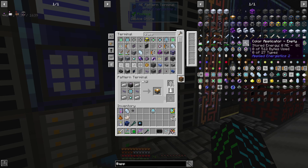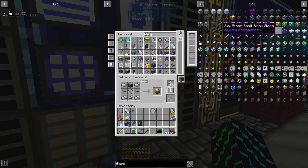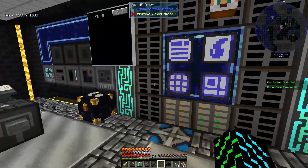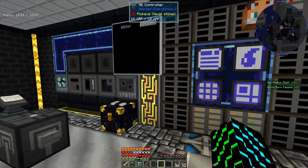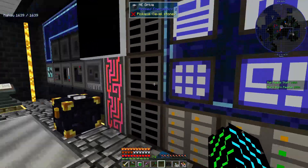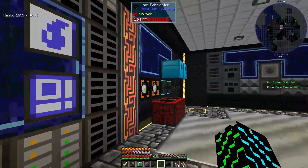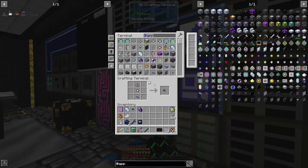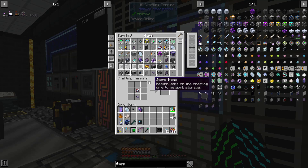It's just going to be easier to make a pattern for it. That is one of the really nice things about getting everything automated — in later stages of the pack it kind of turns into a craft-a-thon where you have to make all of this stuff. As you're going and adding components to your automated recipes, by the time you get to the end you can just make a recipe for whatever you want and chances are all your components are already set to auto-craft.